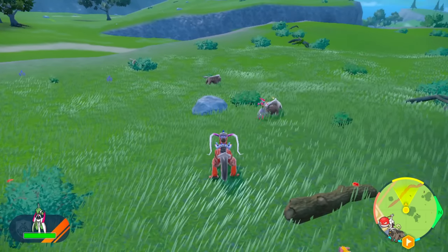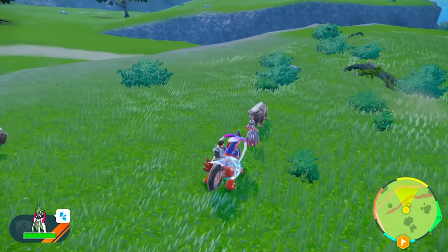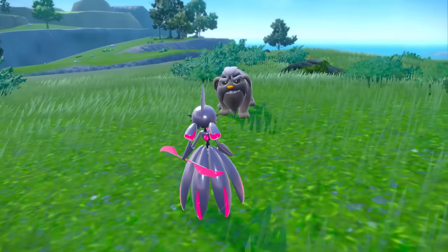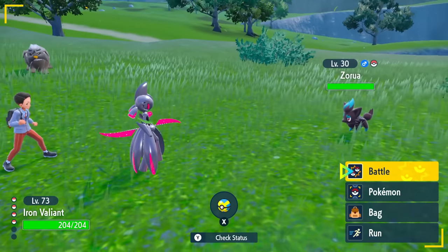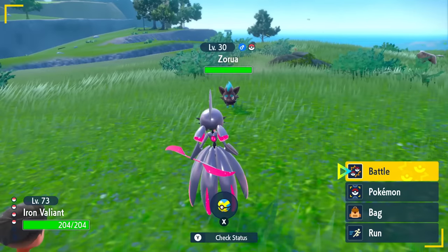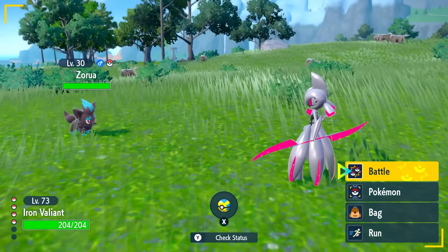If I send out my Iron Valiant here and knock one out, it's going to be a Zorua — and it's going to keep happening over and over. The only way you'll know it's a shiny is if your Pokemon doesn't want to fight it. That's how you identify the shiny Zorua. Look at that nice blue color on that shiny — how cool is that? This is probably the coolest shiny to get in this video, a very rare and difficult one.